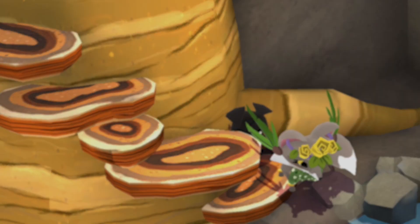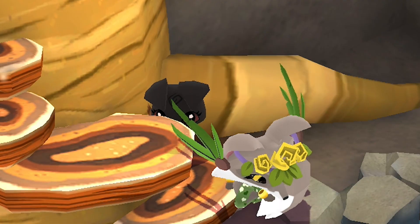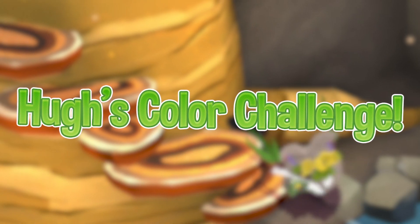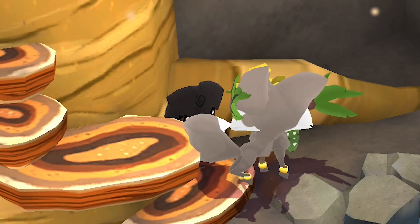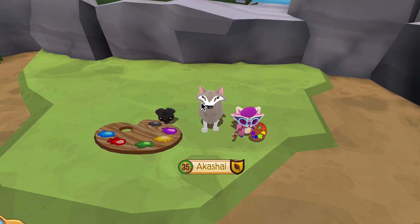Have you ever heard of Hugh? Hugh is a little raccoon camping out in your pack hideout. You can do a lot of fun stuff with Hugh. So what you can do is what we call the Hugh color challenge. White Flower and I posted a video on this a while ago, but I unlisted it because it was so bad. But let me explain the rules of this challenge.